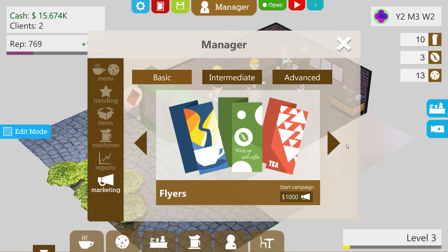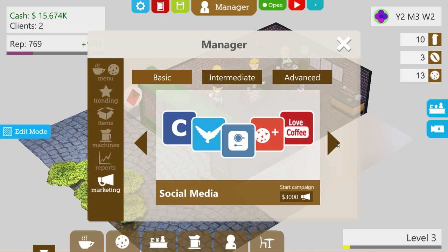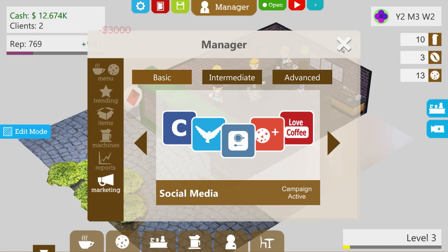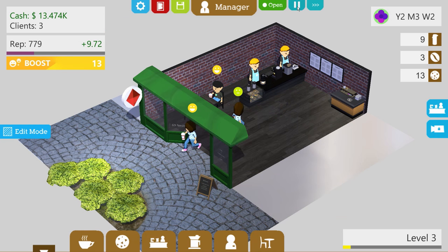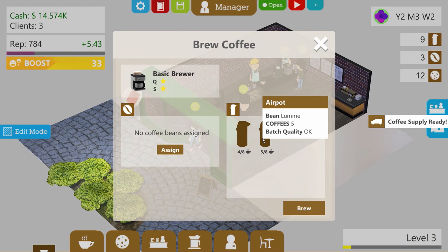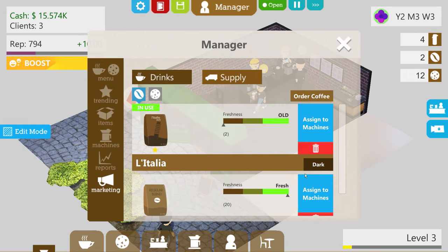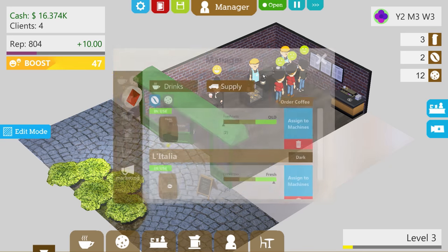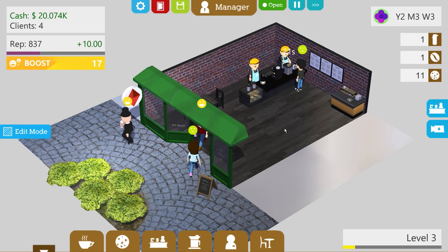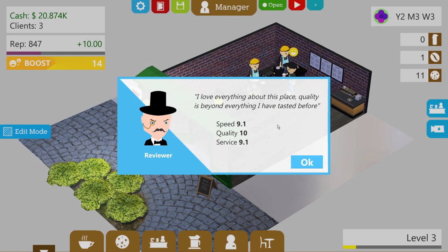Intermediate marketing is level four, so we can do basic — coupons, $3,000 for social media, and flyers. Let's do social media for $3,000, why not? Campaign is active — we should see a really huge amount of people come in. Now where's my coffee? We gotta brew it still. Another order — let's get rid of the old coffee and assign the fresh one. Brew it! We're brewing now. A reviewer came in! 'I love everything about this place. Quality is beyond everything I have tasted before. Speed is 9.1, quality is 10, service is 9.1.' 9s and 10s all across, baby!